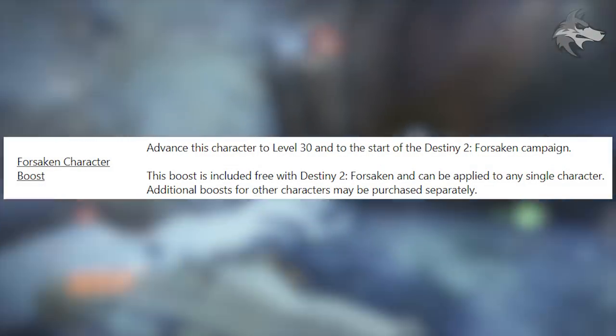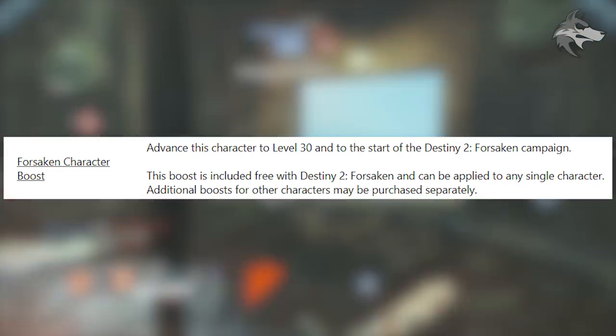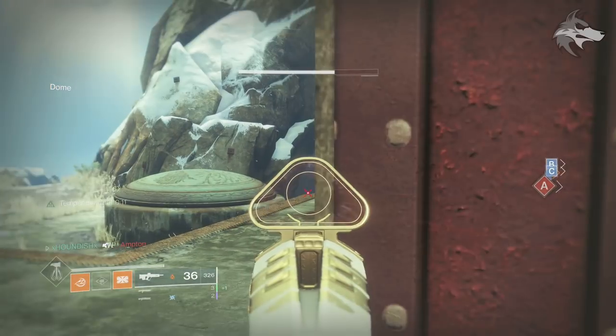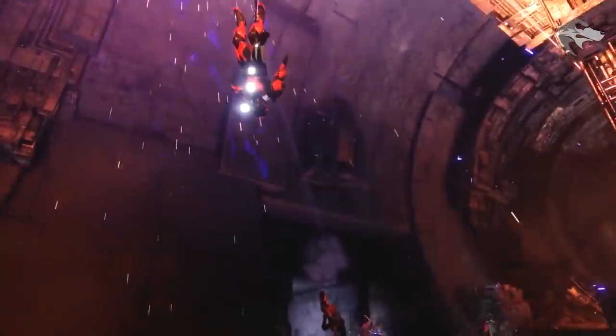Regarding the character boost, we can see the item description: 'Advanced this character to level 30 and start the Forsaken campaign. This boost is included free with Destiny 2 Forsaken and can be applied to any single character. Additional boosts for other characters may be purchased separately.'